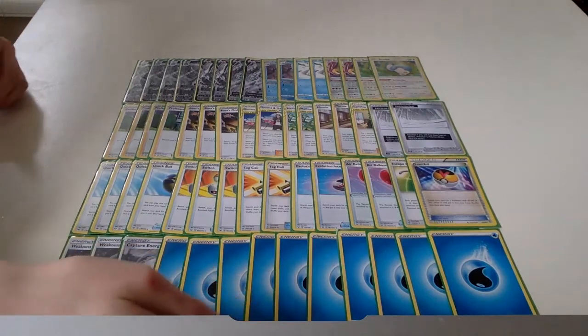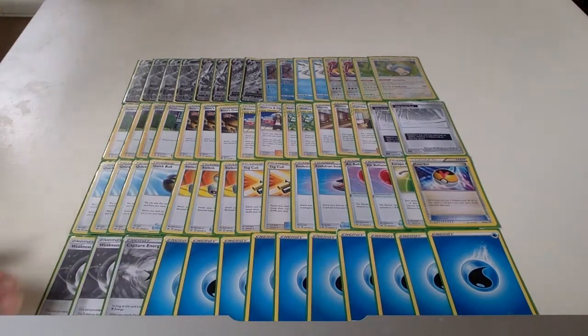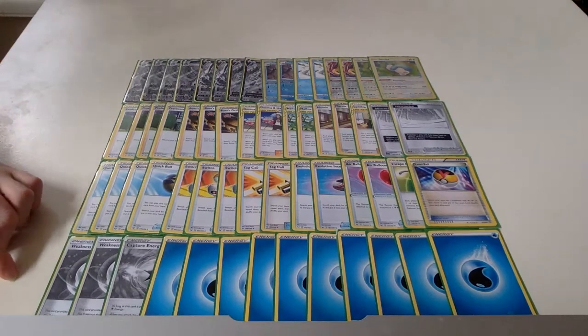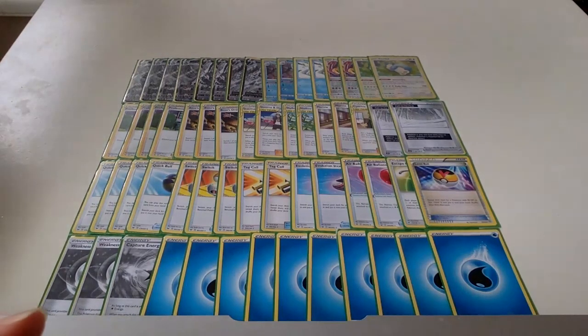Ice Rider Calyrex is not as bad as people are making it out to be. If you play the Tag Call engine with some Weakness Guard Energies, you'll probably be fine against Zacian decks since a lot of Metal decks aren't playing very much Energy Removal at the moment. They can play Phantom Forces cards which immediately kills your matchup against them because they can just get rid of your Weakness Guard Energy. But in general, this deck is probably fine — it has a little bit more of an iffy matchup against Zacian-focused decks. If you guys like it, don't forget to leave a like, subscribe for more Pokemon TCG content and deck lists, and I'll see you guys in the next one.